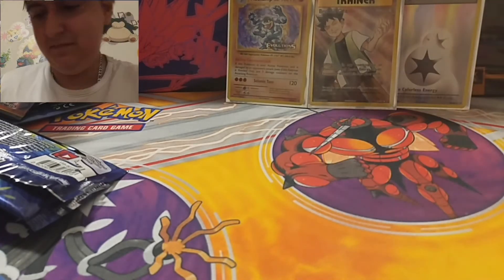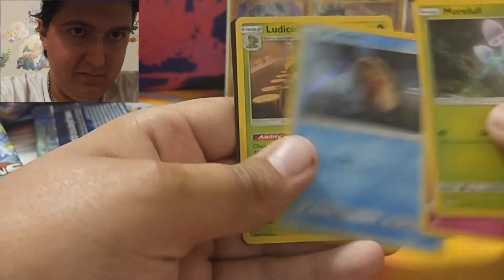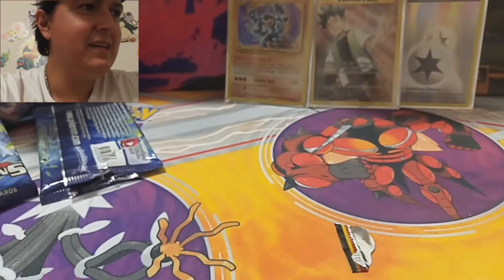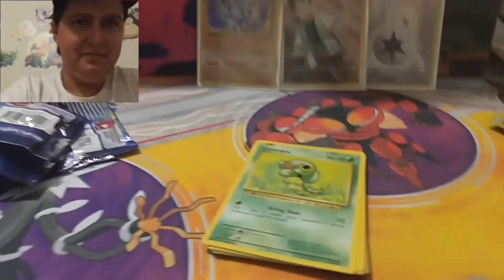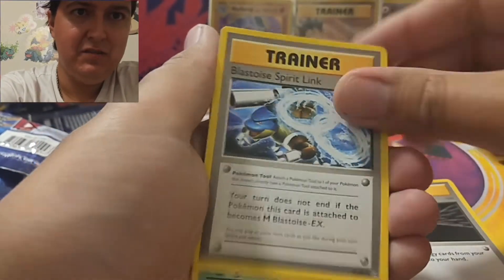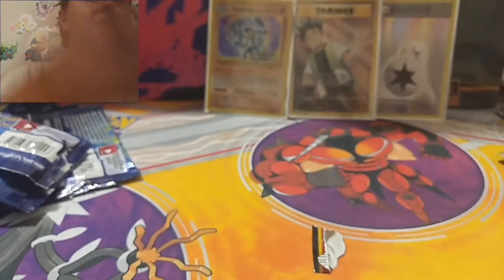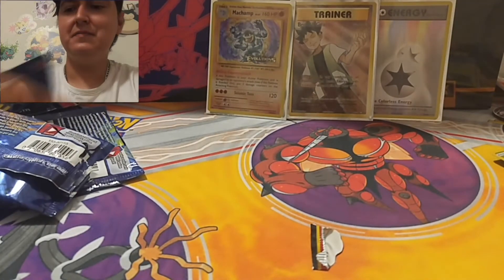Same coin. Another chance for the Mr. Mime - no, man this sucks, I'm never gonna get it. Magmar, Energy Retrieval, Blastoise, Scyther, Caterpie, Doduo, Pikachu, Muk, Machamp, Growlithe, Super Potion, and Arcanine. So nothing in that one. Alright, we got one more of these Evolution two-packs.